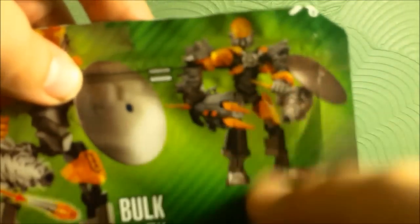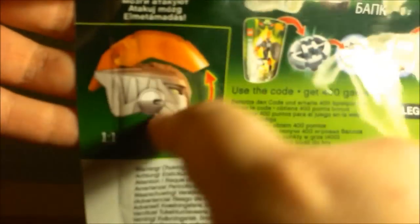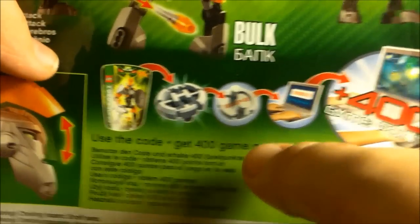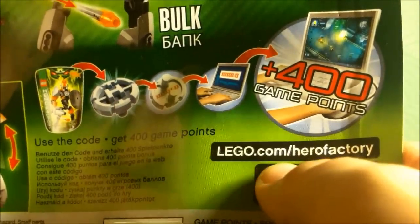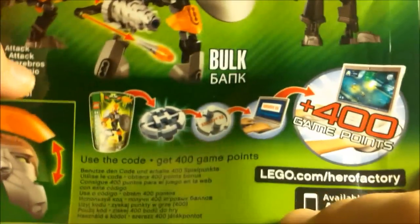Then on the back, if you get Bruiser and BULK, you can combine them to form this guy. I don't tend to do that, because I did it once and these combinations don't look very good. It also shows you how the visor works. On the back of the Hero Core there's a code — if you go to lego.com/hero-factory and type in the code, you'll get 400 gain points.